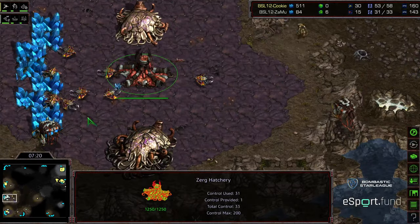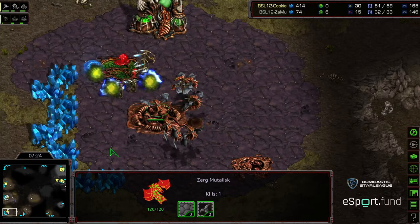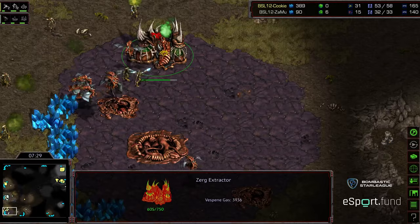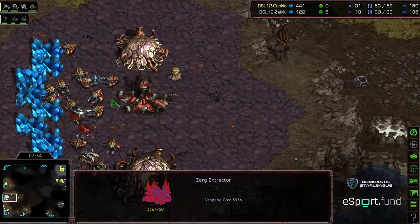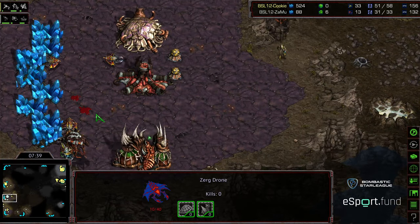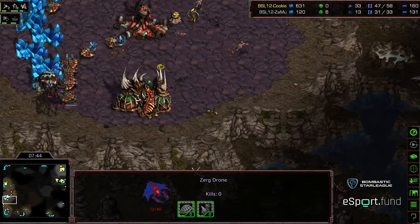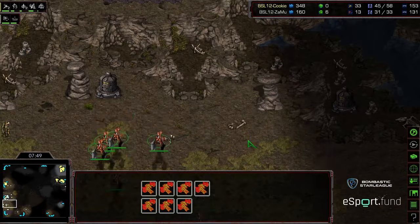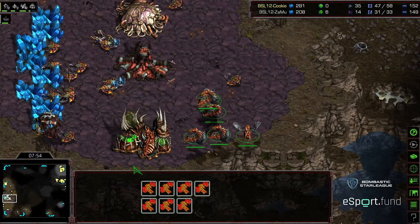Even with the loss of potential gateways, this is a complete base reset here at the nine o'clock. We already have a Zealot making their way that direction, with cannons defending at the natural and the main. Enough cannons to defend against this amount of Mutalisks. I don't think there's a way Zammu can sneak back into this. The Zealots can honestly march their way up to that nine o'clock. Mutalisks will eventually take out Zealots but it still takes a lot of time. Zammu is down to just 13 drones. The Zealots at the main have been cleaned up — that is seven Mutalisks, and the Zealots still wandering up to provide more time in defense.